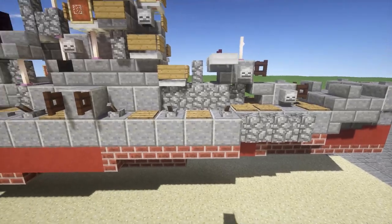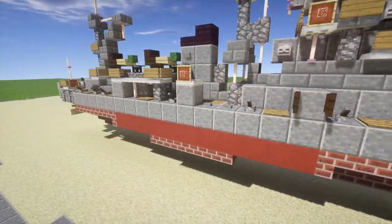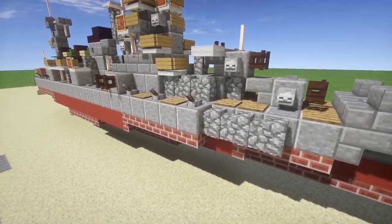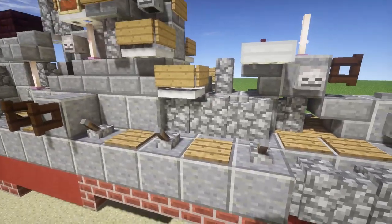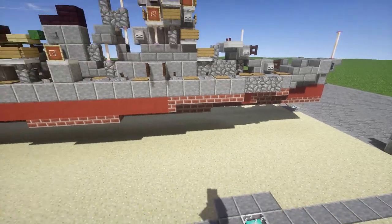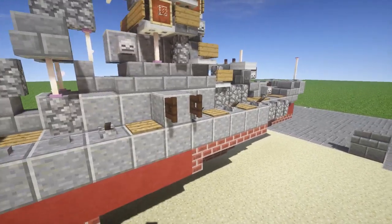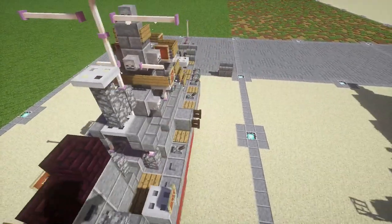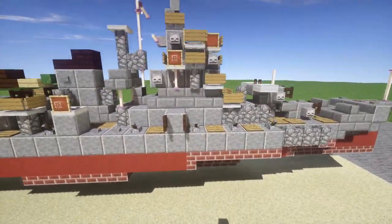Continuing on, we have a lot of these little — I believe they were 20mm guns — positioned basically along the side of the ship. I believe they're 20mm anti-air guns, though I could be wrong. They were just guns sitting on a stand on the deck, no kind of emplacements. We also have a secondary battery of some smaller guns located on the sides here, one on each side.